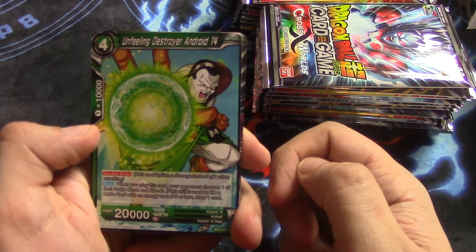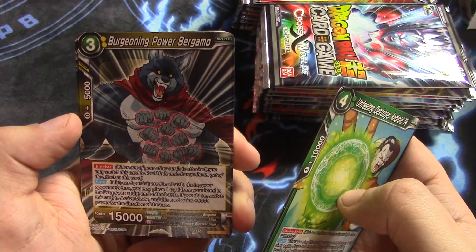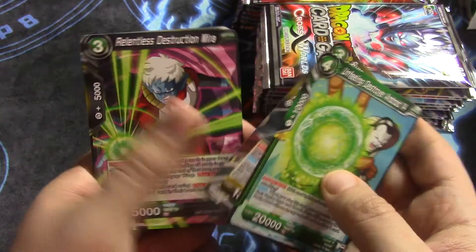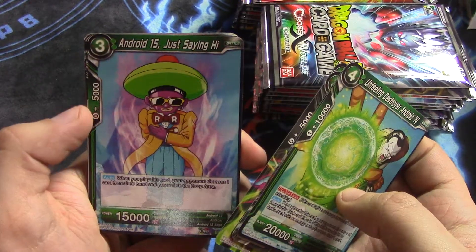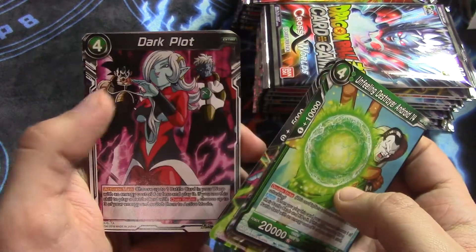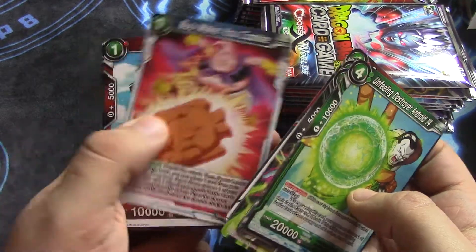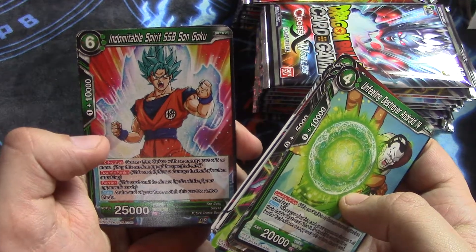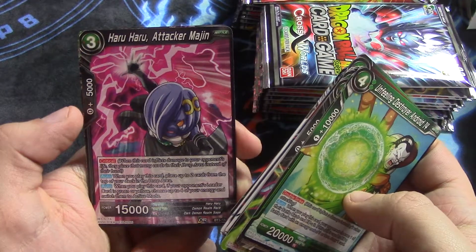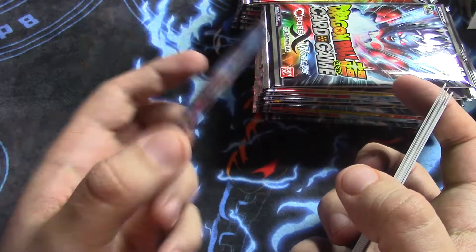Alright, we have an Unveil and Destroyer Android 14. Burgeoning Power Bergamo. Relentless Destruction Mira. Vegeta. Android 15, Just Saying Hi. Dark Plot. Pint-Sized Warrior Son Goku. Boo Make You Cookie. Pan. Indomitable Spirit Super Saiyan Blue Son Goku. Attack Your Majin — awesome card. And Pan Ready to Fight.